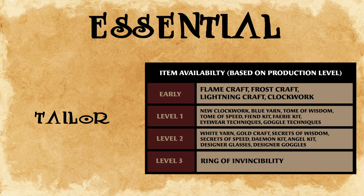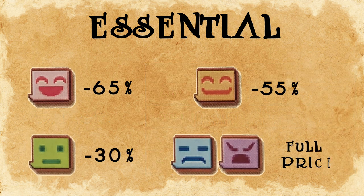Note that with merchants, blacksmiths, and tailors, you are granted discounts based on your relationship with your father — paying full price at the lowest, and getting up to a 65% discount at the highest.